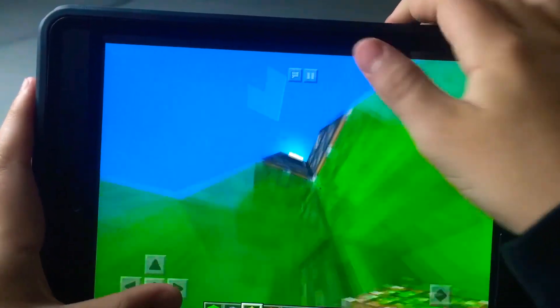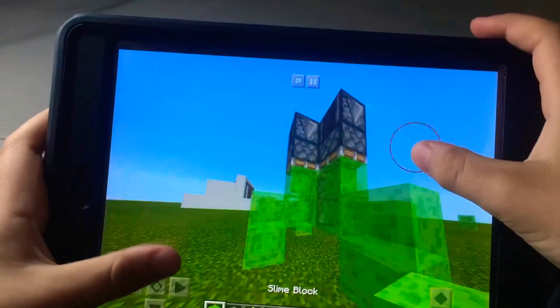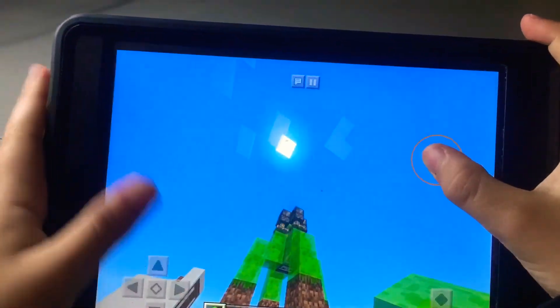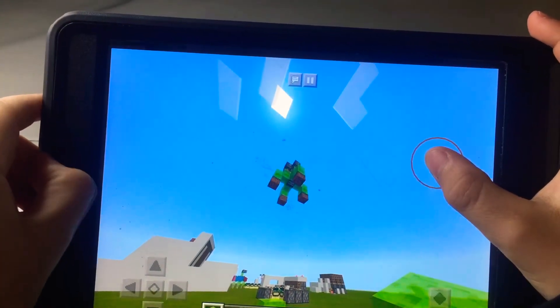Get your slime block again, put it in the middle there. And then you have your own rocket ship! That's it for today guys, make sure to slap that like button and hit the notification bell and slap the subscribe button.